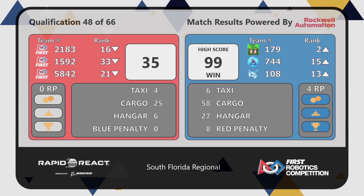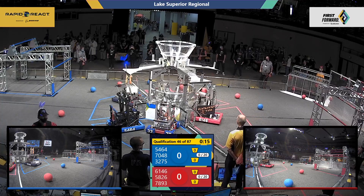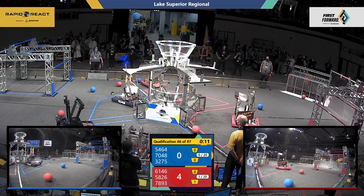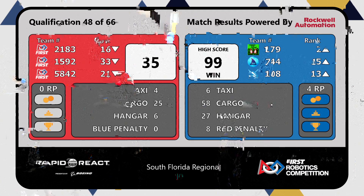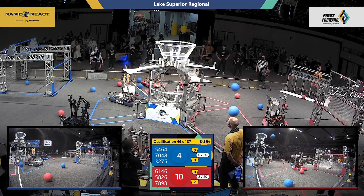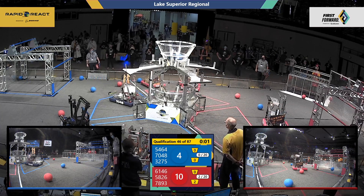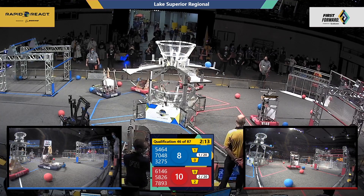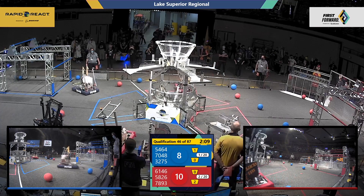With the victory and a new match — 3, 2, 1, go! Florida Regional 99. They are in the auto, alliance completing the run. Blue's trying to get their cargo going to that hub, and out of three shots, only one goes in. At the end of auto, it looks like we have a small lead for the Red Alliance, leading 10 to 8.